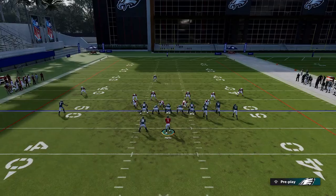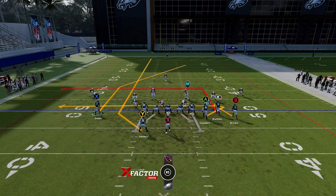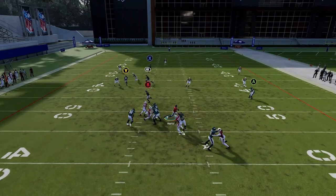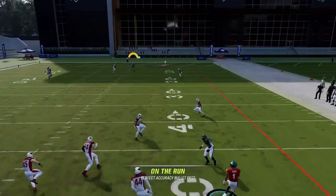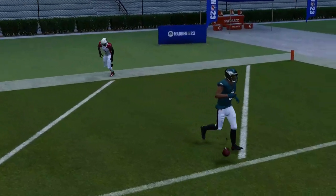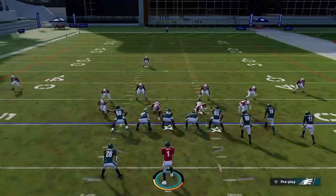Against Cover 3, you're not going to have a lot of pass protection, but if you have a mobile quarterback you can survive in the pocket long enough to make a one-play touchdown. Put the Y route on a streak, leave the X route alone — he'll basically cross the field quick enough to get a one-play touchdown. Like I said, you don't have a ton of time in the pocket, but it is a one-play touchdown against Cover 3.